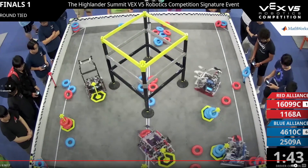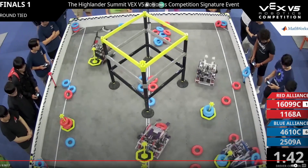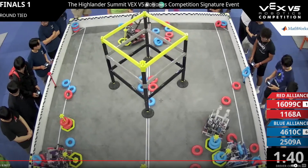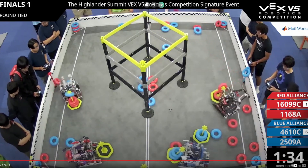Their teammate is in the corner right away — you always want to establish corner control. Their teammate gets to the corner faster than Red. That's what Red should have done: grabbed those six rings and filled this goal inside in the corner while their teammate does their thing. Because Blue is doing exactly that — they're going to fill this goal up.